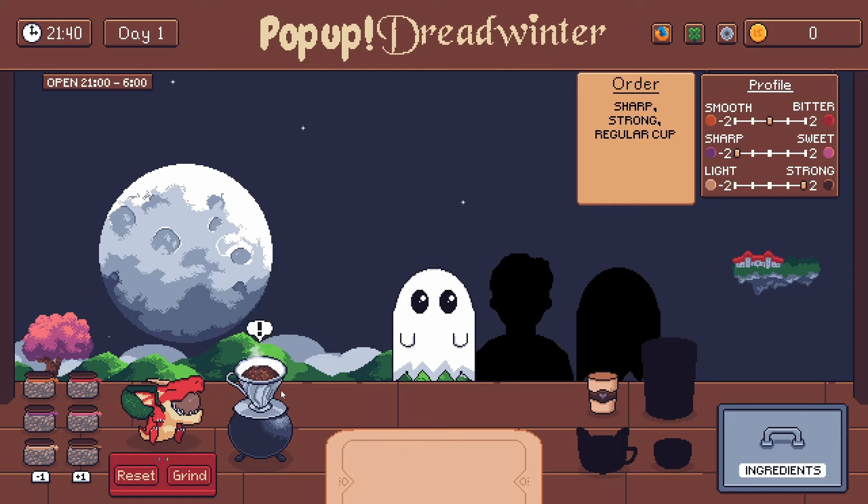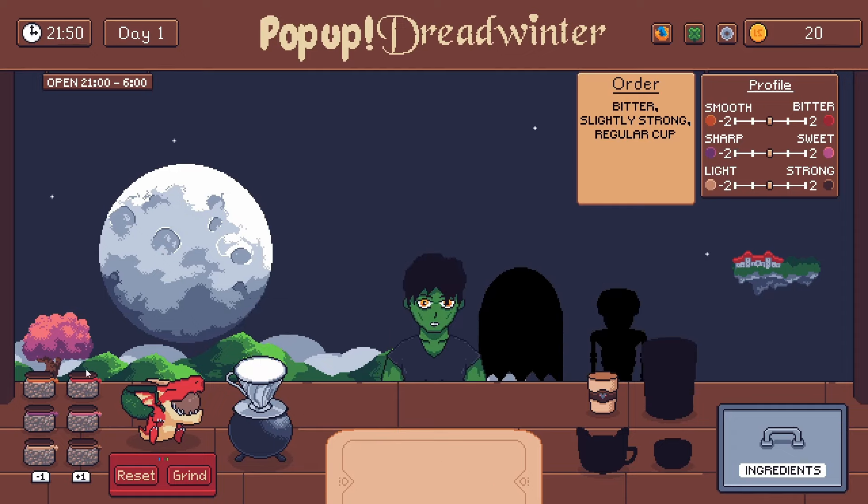I just about managed to get everything done within the 3 days I set for myself, though I'd say the game is playable but not perfect. There's a few things missing, like a tutorial and the settings menu, but the gameplay loop is functional, so I can say that it's technically done. Looking back at how things went, I think limiting the scope of the game was definitely a good call, and I probably would have benefitted from simplifying it further.